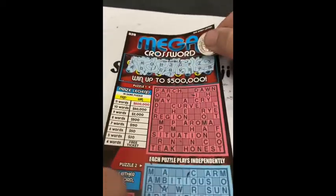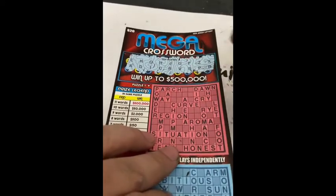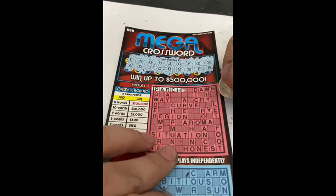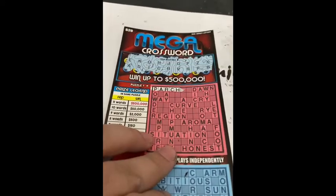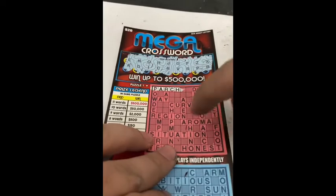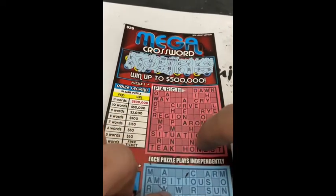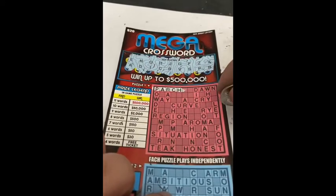Okay, here are our letters. Let's start with the words going across. We have 'parch' — P-A-R-C-H — yes, we have parch, so we got one word. 'Dawn' — no W. 'Way' — no W. 'Cry' — no Y. 'Curve' — I don't see a U. 'Region' — R-E-G-I — there's no N. 'Aroma' — no O. 'Situation' — there's no T. I think that was all the words going across.